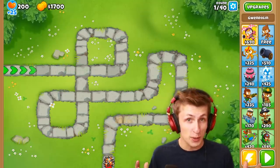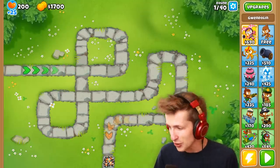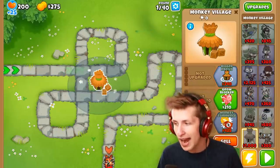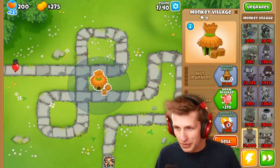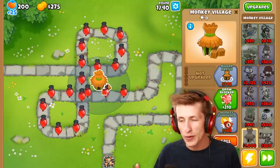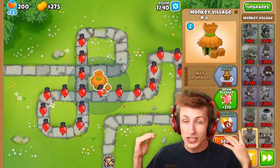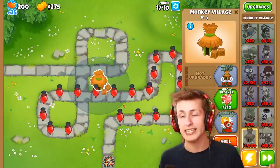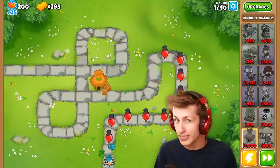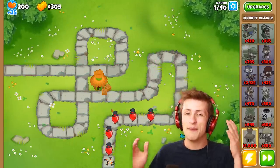You can also tell somebody's a noob when they upgrade a tower a certain way. For example, getting a village and upgrading it all the way up the bottom path — or just getting a village thinking it's going to pop balloons or create more monkey armor because that's what a village normally does — that makes you a big noob.